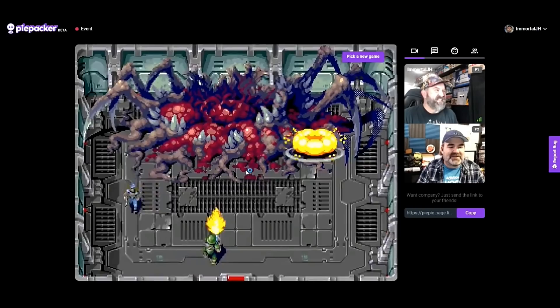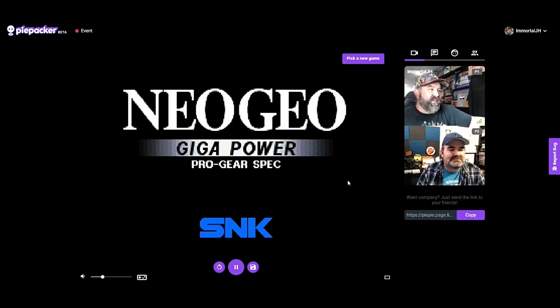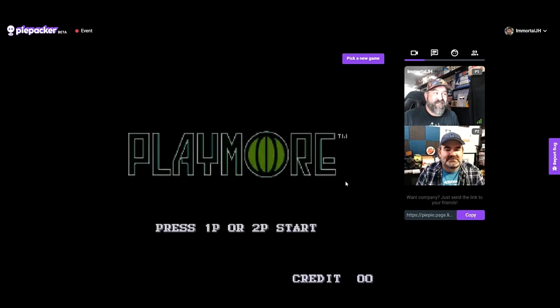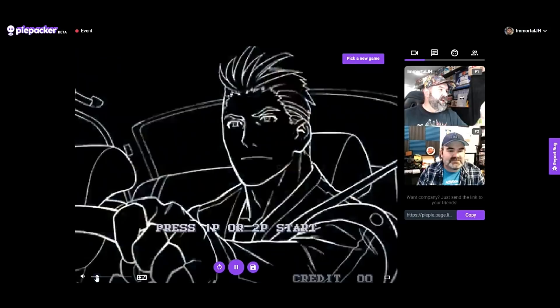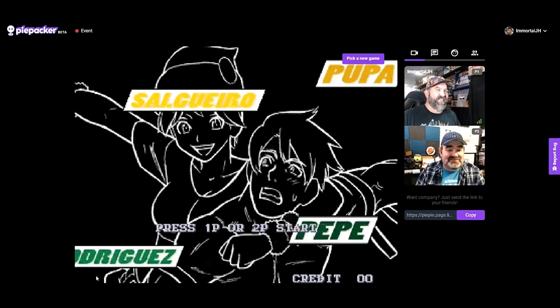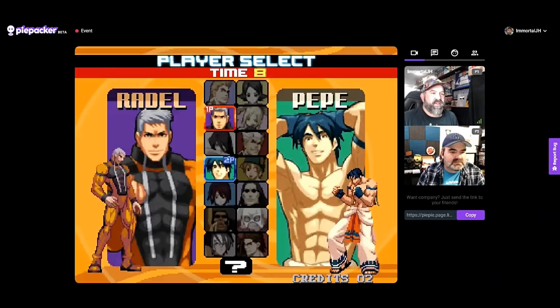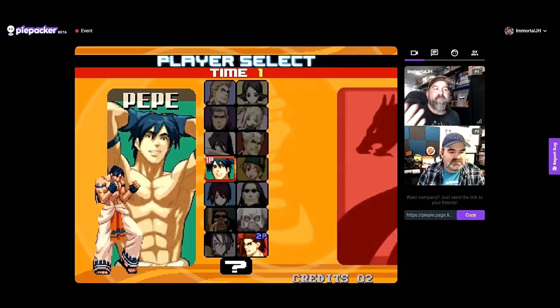For a game offered on this service, Xenocrisis is up there as one of my favorites. Now we're going to play Rage of the Dragons, which is kind of an unofficial sequel to the Double Dragon fighting game. This was a late release from SNK Playmore for the Neo Geo — I have it on MVS, came in a blue MVS cart. Jay hasn't heard of this one before, and the animations are absolutely ridiculous. There's Billy and Jimmy Lee as the Double Dragon brothers — one of the 80-plus games you can play on this service.